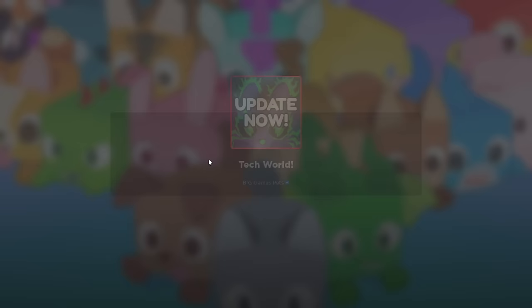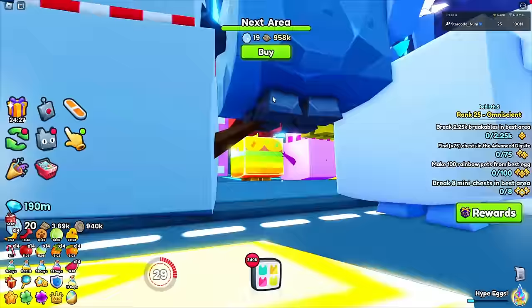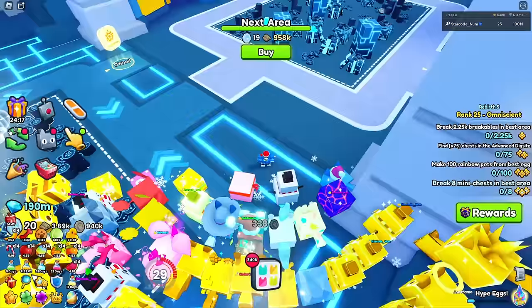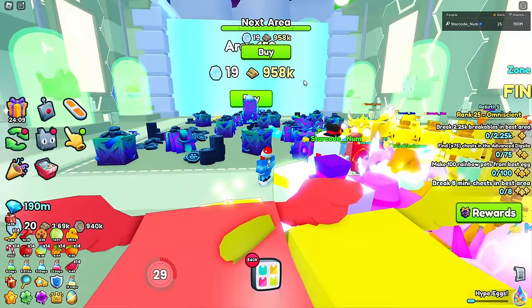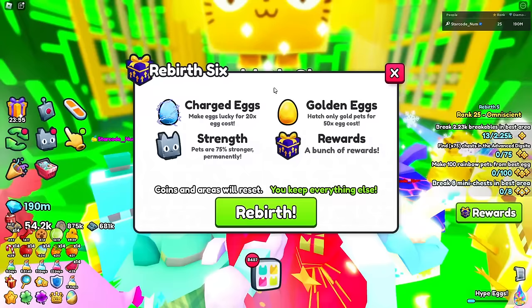Let's jump into the tech world. It looks like they're advertising the new exclusive egg where the hype awards were. There are a lot of new areas - we actually have a whole brand new rebirth. Let's travel to the last area because I can't rebirth until I'm actually there. Here it is - area 150, let's buy it. That's taking all my coins, but we're going to rebirth. Rebirth six!